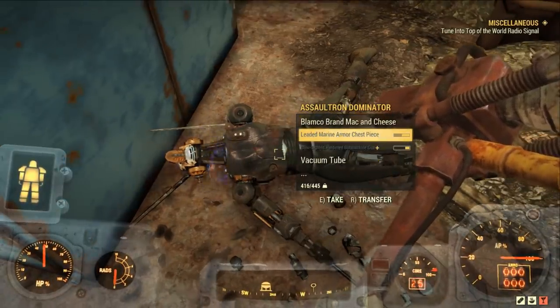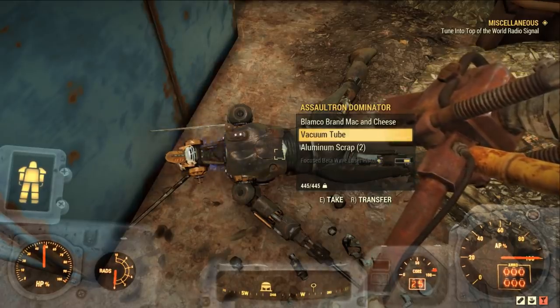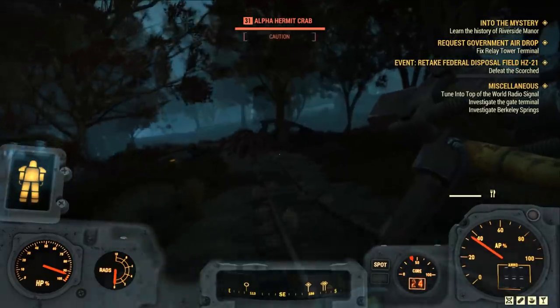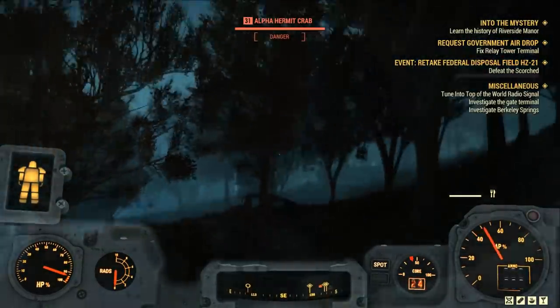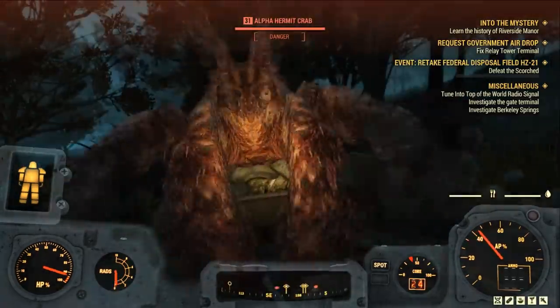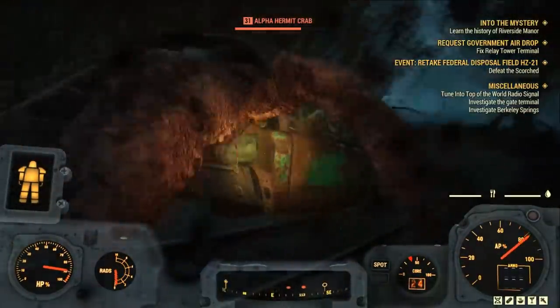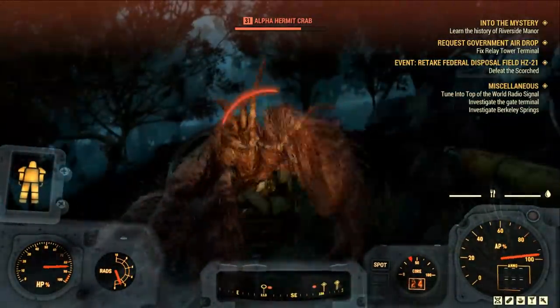If you're unsure, you can follow one of my build guides linked below in the description. Now each point invested into strength will give you an additional 5 carry weight, but you start off the game with a carry weight of 155. So at max strength, which is 15, you'll have a carry weight of 225.